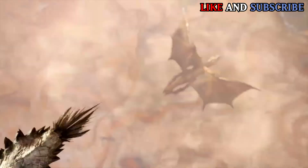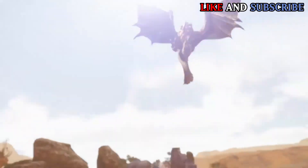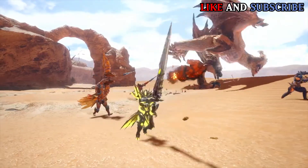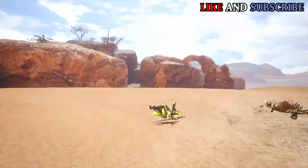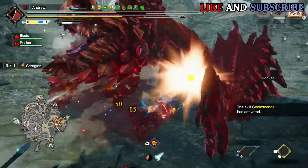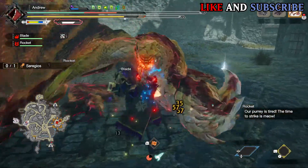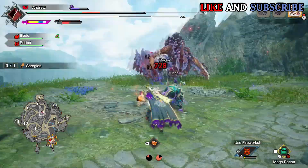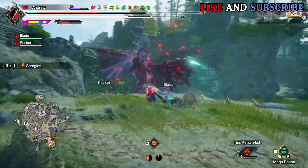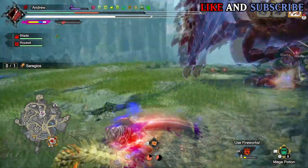Seregios — the flagship of Generations Ultimate — has finally returned in Sunbreak, and he is hands down one of the best fights in Sunbreak. Seregios is on many of my monster lists and is also one of the monsters I wanted to return for a future game. He is a unique flying wyvern that can launch razor-sharp scales from its body and can also cause bleed. He is the first monster in the series to introduce the bleed status.